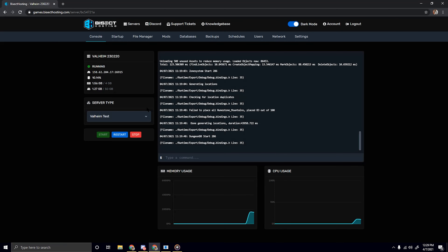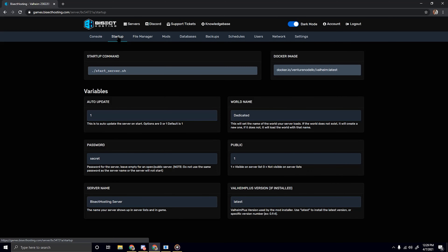You'll be brought to the console page. Usually, in order to change the name you'd have to access one of the configuration files within your file manager, but BisectHosting has made it extremely easy to change your name. All you have to do is in the top section here, just click on Startup.